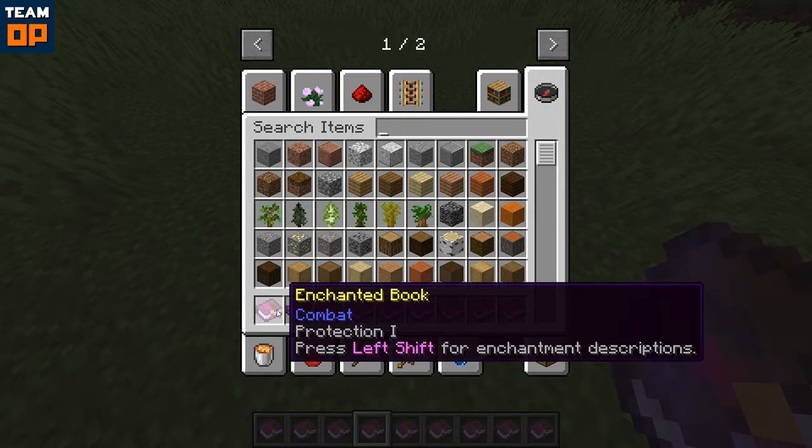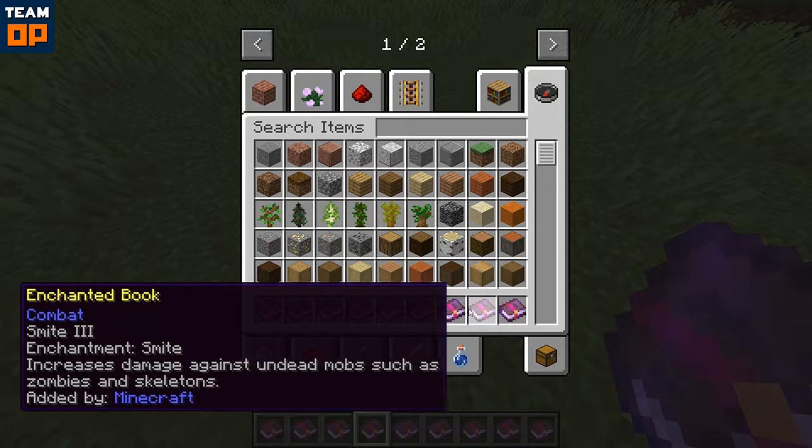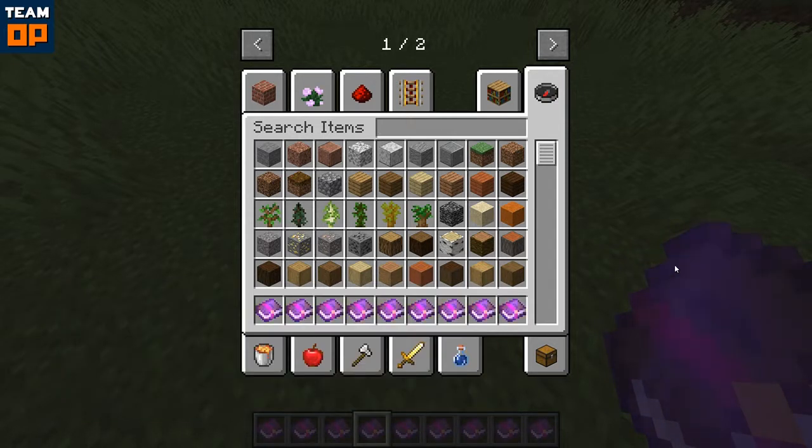To be honest, holding shift even makes the box look like it's actually getting smaller in some cases anyway. Some of them are quite big, but yeah, that's another little mod that I thought I'd share with you and it's called Enchantment Descriptions.